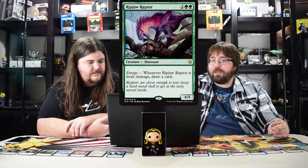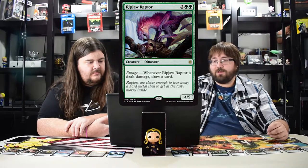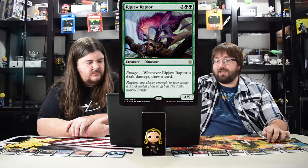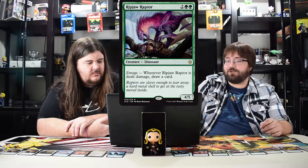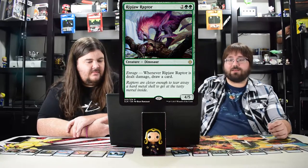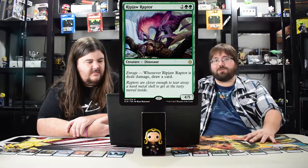Ripjaw Raptor is going to be a staple for a long time. Pay four, it's a four five for four which is always extremely good stats, and whenever it's dealt damage you draw a card. If they try to burn it they have to use two burn spells and you draw two cards. It's super super good — one of the most powerful creatures in the set.